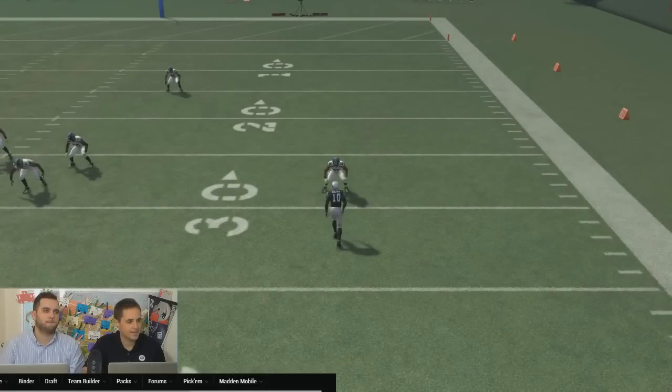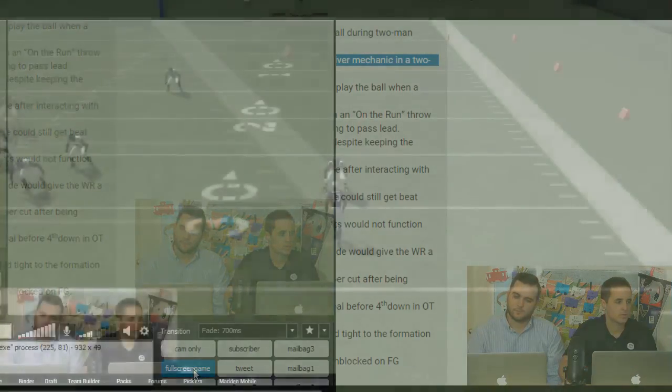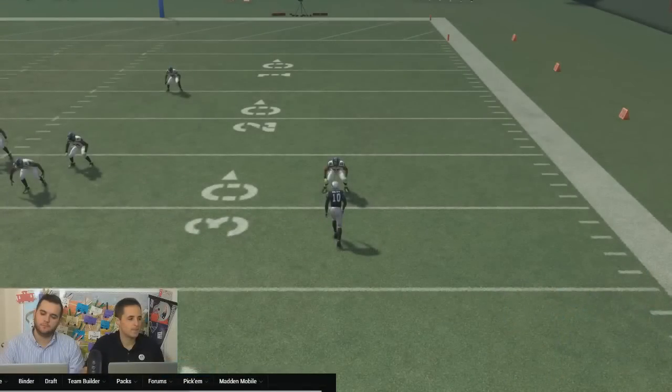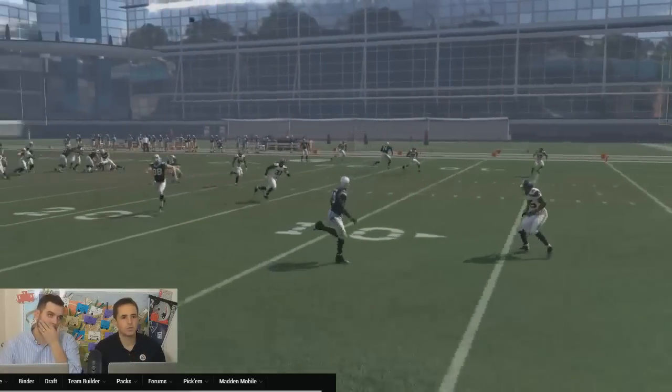Let's run back over this real quick. What I think is very important: in the patch it noted that it increased the chances for elite defenders to intercept the ball, but it also says it increased pass breakup chances when using the player receiver mechanic in a two-man aggressive catch. So what that means to me is when your defender is one-on-one and he's going to get into two-man with the receiver...